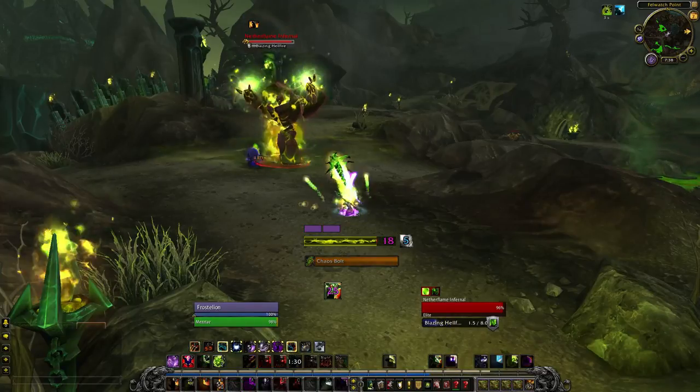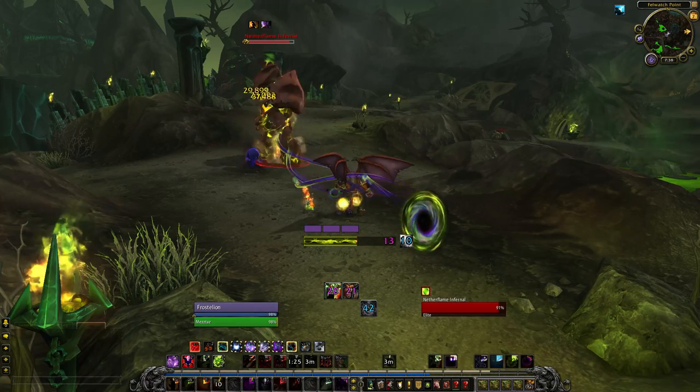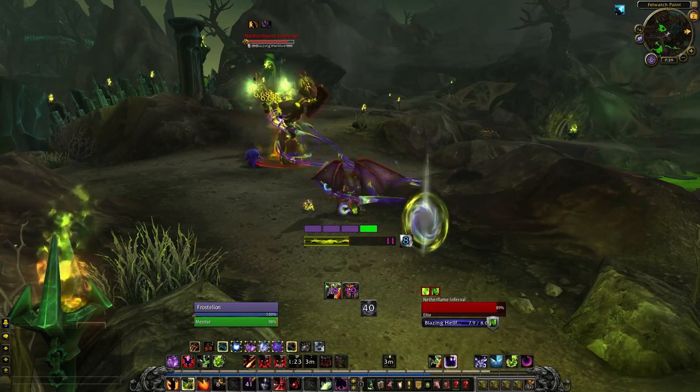Start with 5 shards, cast 2 Chaos Bolts, Conflagrate, Chaos Bolt. Or if you have 4 shards and 2 charges, use Conflagrate after the first 2 Chaos Bolts.